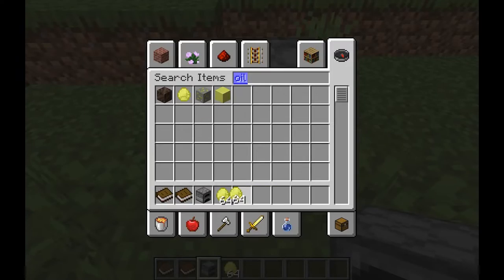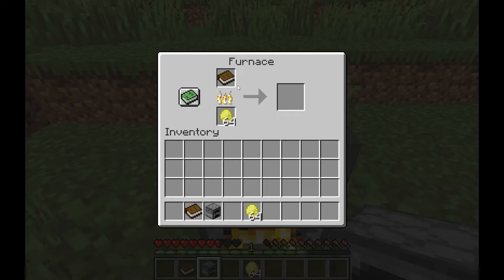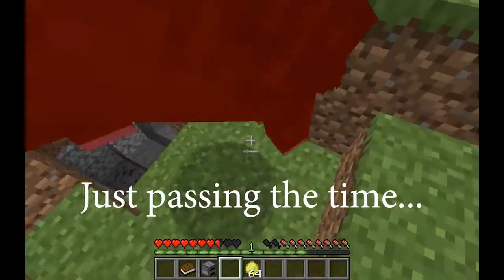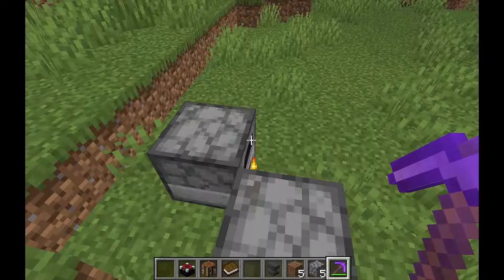First, we added new recipes for the beginning book — the book that gives you a history on the beginning of the end-game Minecraft universe. We also added a recipe for the Lear portal layout book, and the lighters that go to the Lear and Underworld. By smelting a normal book, you can get the beginning book, but you may want to go do something else while it smelts because it'll take a couple of minutes. To get the Lear portal frame layout book, all you do is smelt the beginning book, but it'll also take a little while.